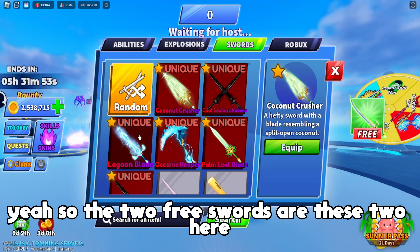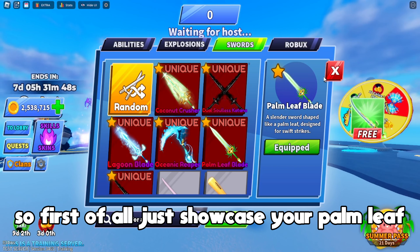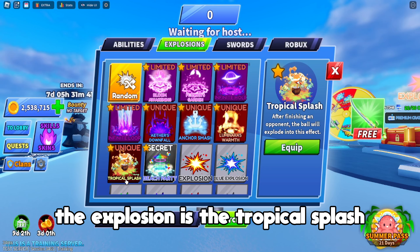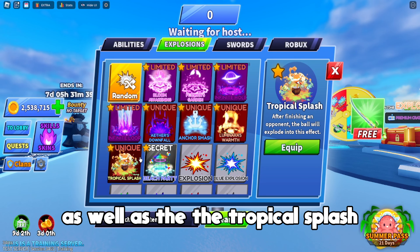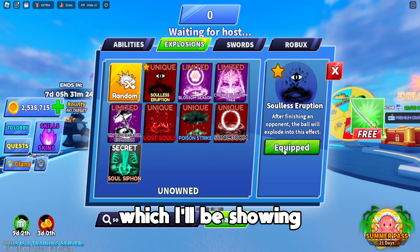The two or three swords here don't really matter — you have to pay either way. First off I'll showcase the palm leaf. There's also two explosions: the tropical splash kill effect as well as the soulless eruption, which I'll be showing.